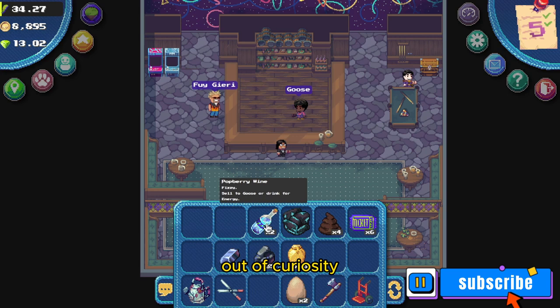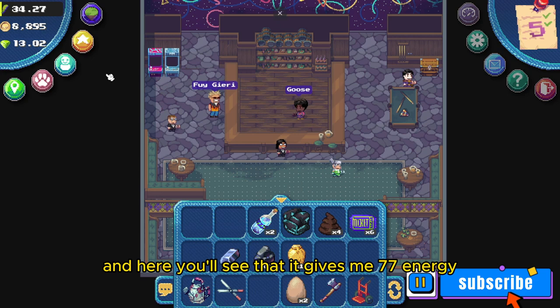Out of curiosity, I went ahead and used the potberry wine on myself to see what it does. Here you'll see that it gives me 77 energy. And that's all the information you need to complete the Wine Not Potberry Wine Delivery Service quest.